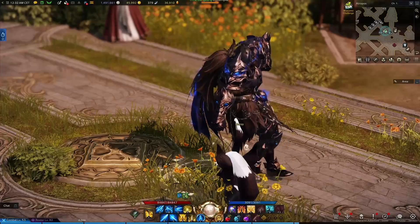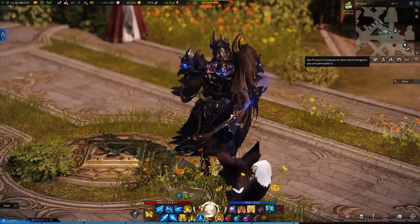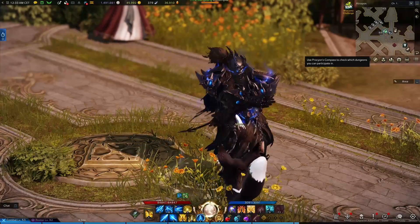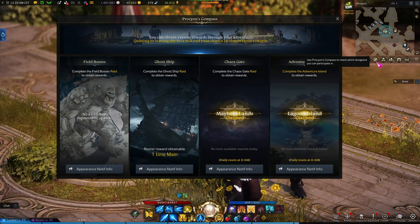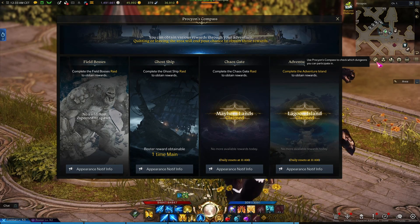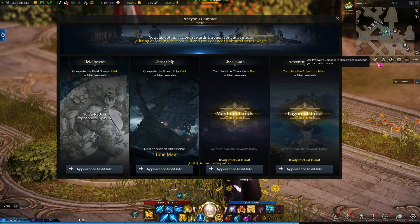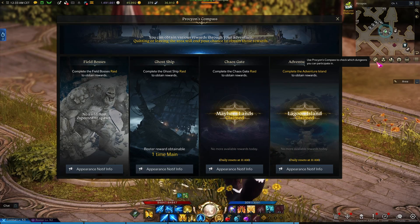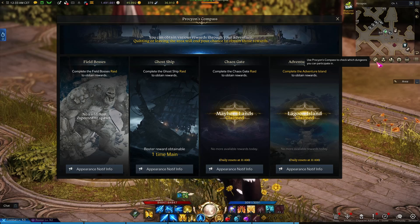First and foremost, the Procyon Compass — this little icon is going to become your best friend once you reach Endgame. This tool will tell you which of the daily account-wide activities are available. This usually consists of either Chaos Gates or Field Bosses, Ghost Ship, and 3 Adventure Islands. You can only do this once a day per roster and it gives you fantastic rewards.